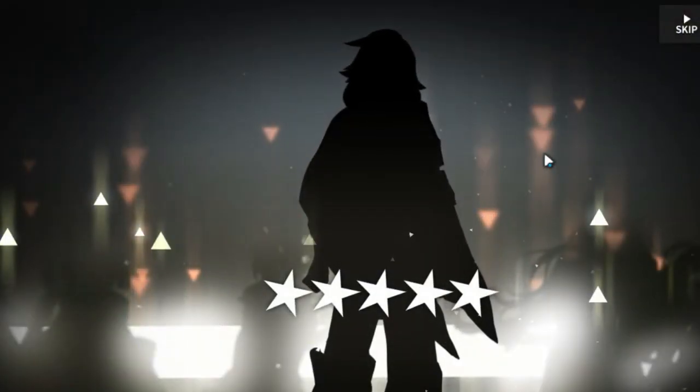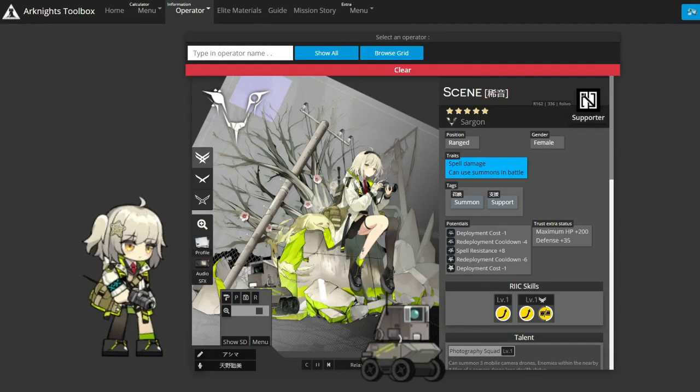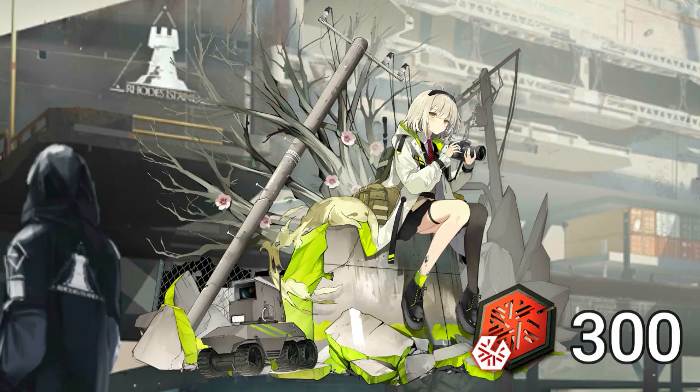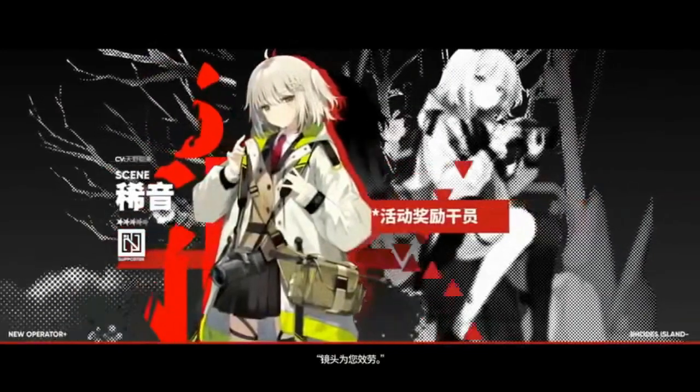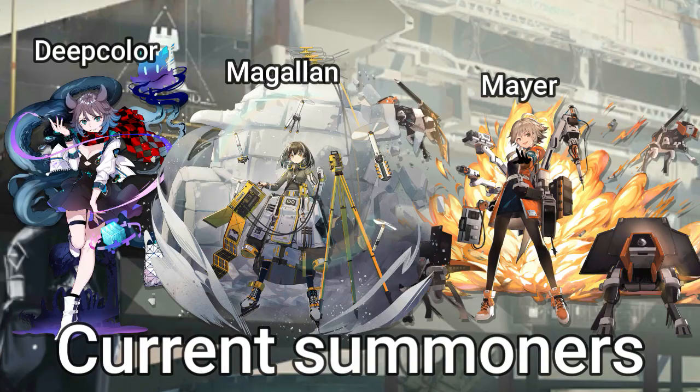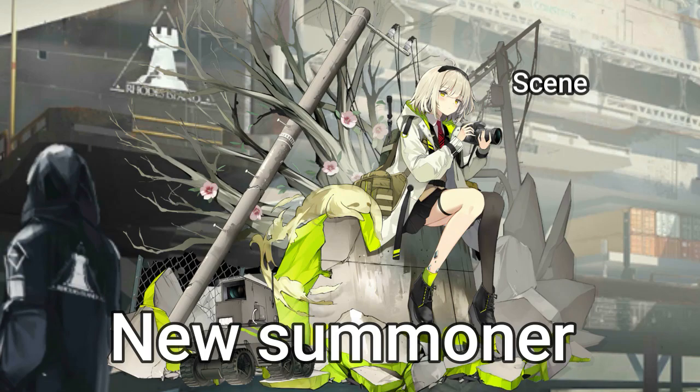Firstly, we'll get a new 5-star operator which is a summoner. Her name is Scene. She'll be added into the CC permanent shop and she'll cost about 300 CC tokens to purchase. This is actually pretty hype because I think she is the 4th summoner in the game currently. So we have Magalene, Deep Color, Mayor, and then we'll have Scene. So that's pretty hype for a summoner player.